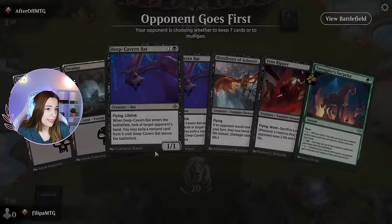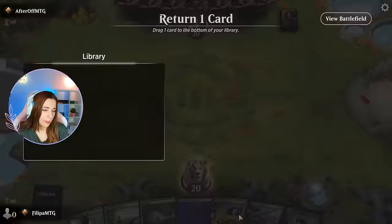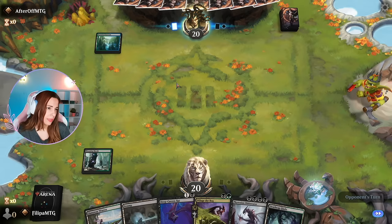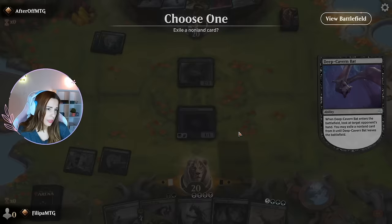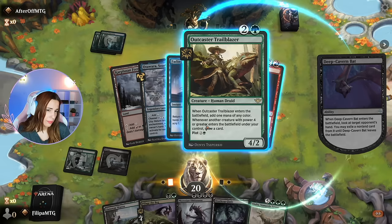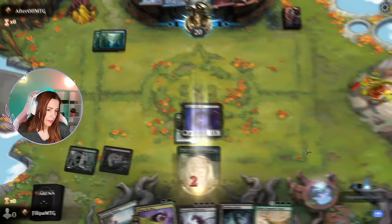AfterOff MTG — let's see. Opponent goes first and I think I have to mulligan because this is not great. This is better. Maybe Rush of the Dead is for later on. I want to plot these. Spells you cast from your graveyard or exile cost two less — okay, that's rough. So they're fading hope. They can use the vengeance — there's not much I can do about that. Not that I care too much.